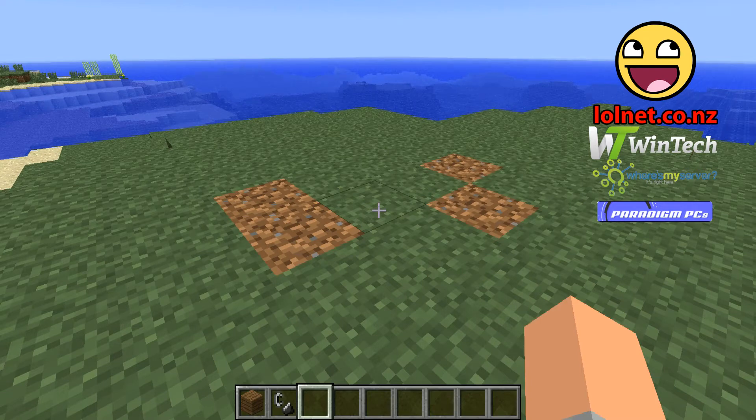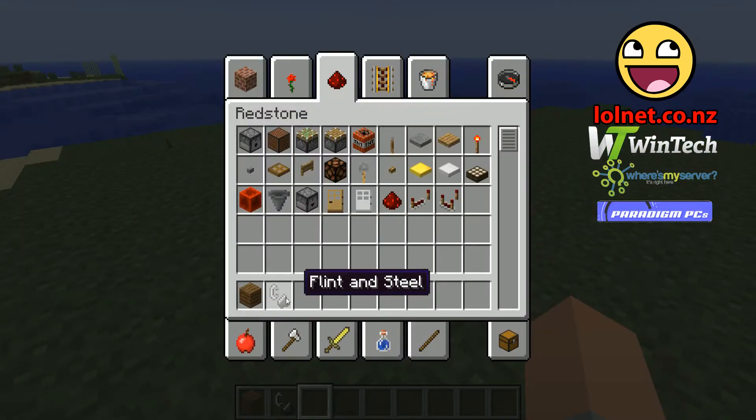I haven't entirely worked it out yet, but basically your old texture packs won't work with the new Minecraft. They have provided a converter tool that will convert your texture pack to a new resource pack. Basically what resource packs do is enable you to not only change textures but change the name of items in game